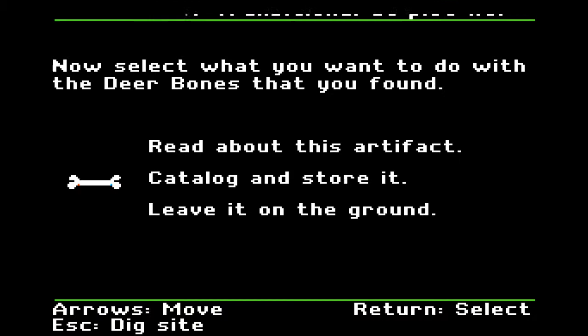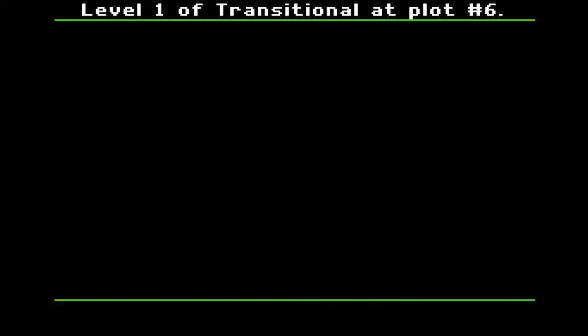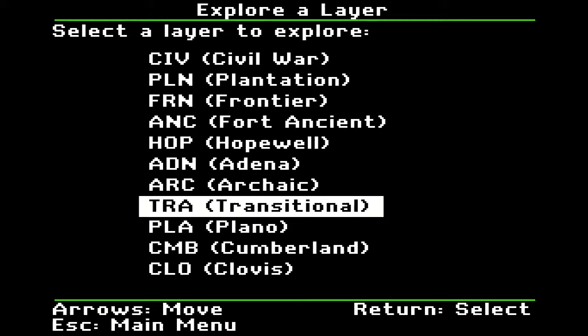Deer bones. This woodland animal was very important for its meat and hide. Early people also made many tools from deer bones and antlers, including fish hooks and needles. Frontier people also hunted deer and ate venison — many people still do today. Up at the top it tells you the type and the different cultures it applies to, and this one covers almost all of them. Catalog and store it, then escape to the main menu.